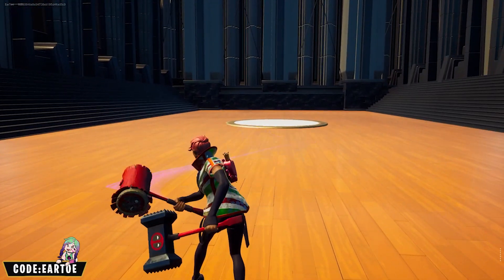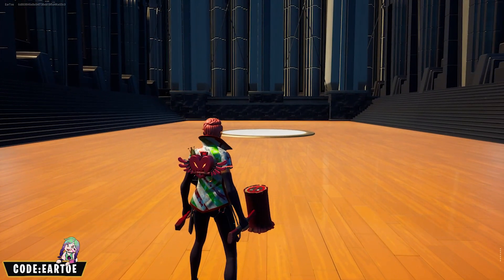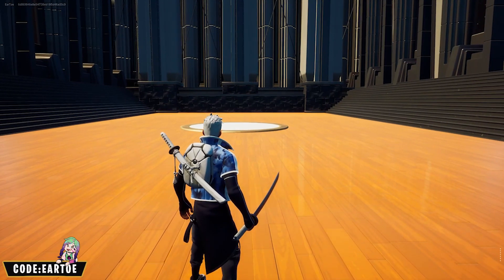We have the Merry Stripe wrap. For the back bling we have the Heart Blast and then Deadpool's Duallies — looks very good all together for some reason.